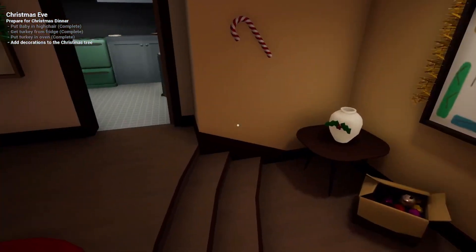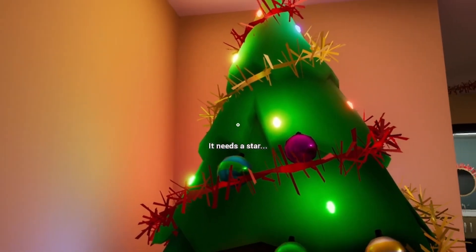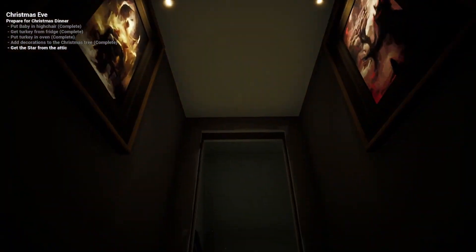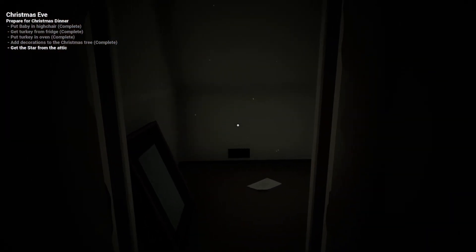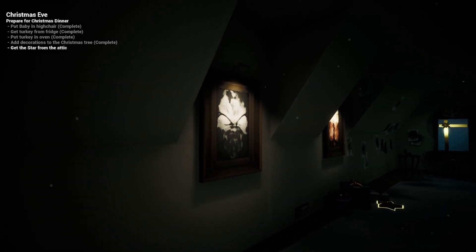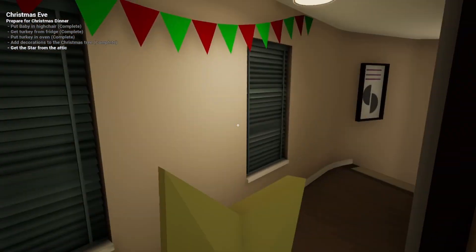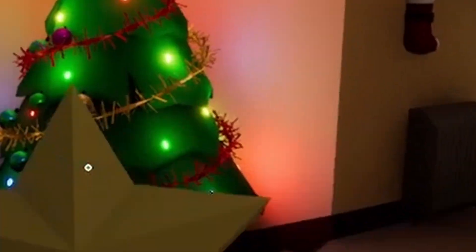Add decorations to the tree — yes, we need to add these. There we go, it's looking better. Now we're going to add the star, and we need to get it from the attic. Let me go up these stairs — or ladder, I mean. Why did the music get low? There's a present in a very dark place. What are these paintings? I'm just gonna take this and be on my happy way — goodbye, get me out of there.